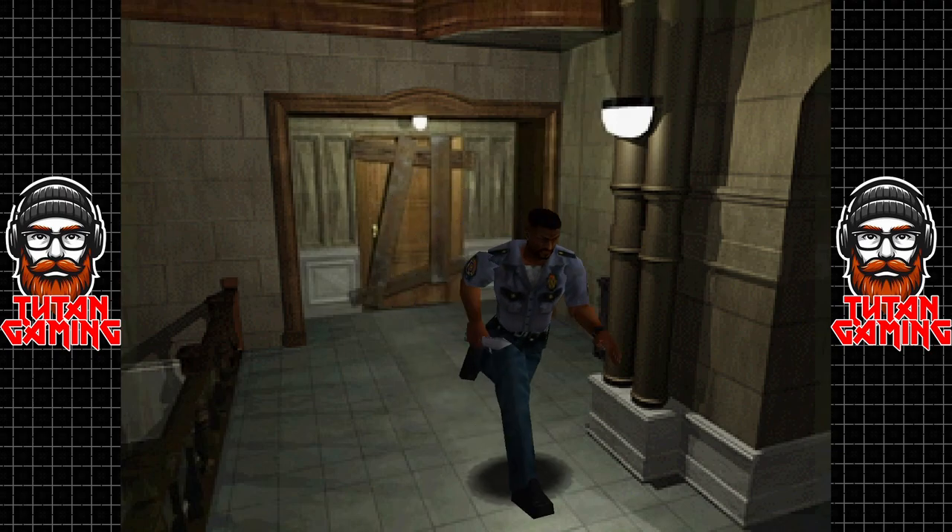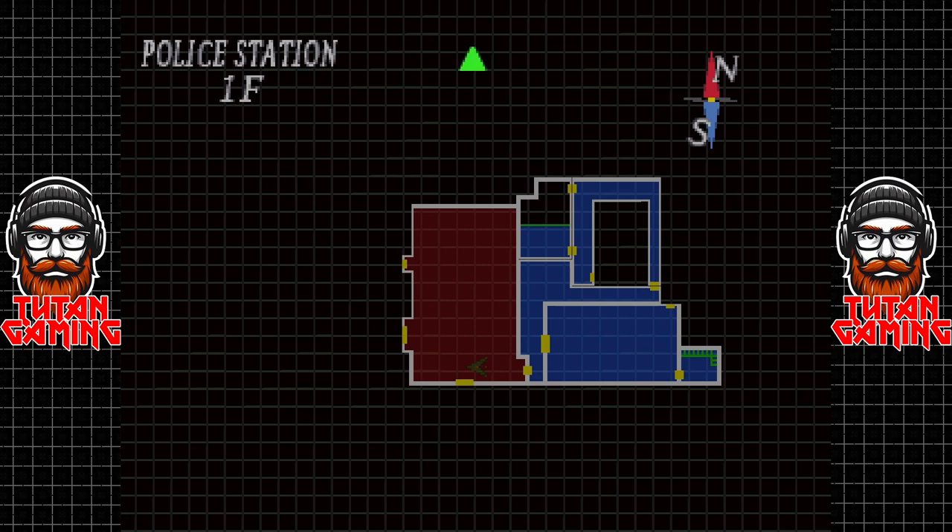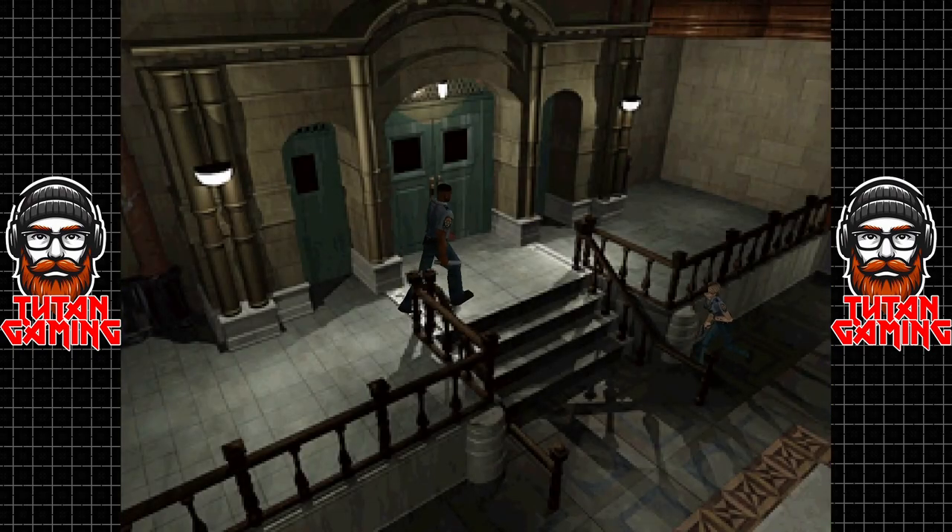Wait, let me check my map. Unfortunately the map doesn't show blocked-off rooms, so let's go back upstairs and have a little look.